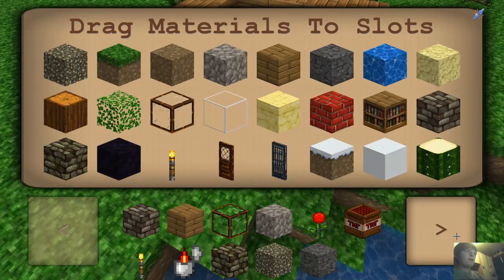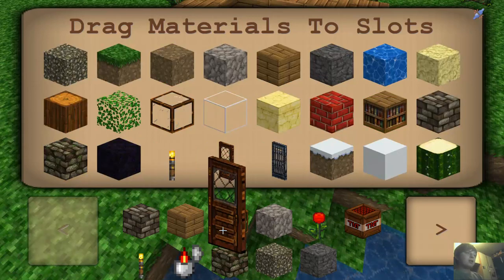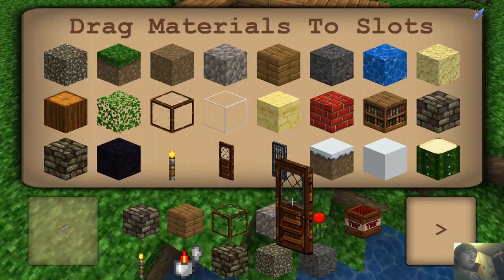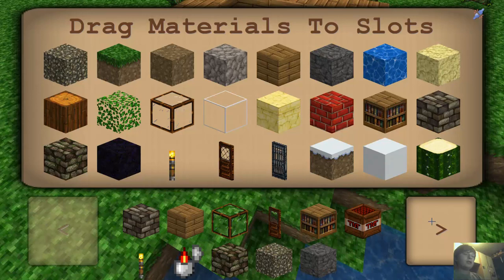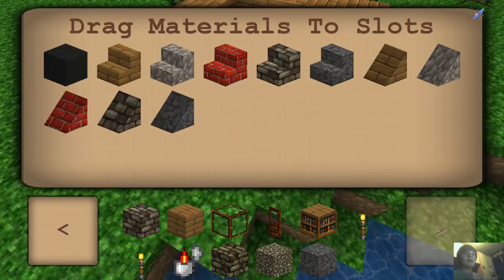Very basic blocks. I want that window. Torches — I don't want TNT; I'm not going to blow anything up. Not that I know how to yet anyway. Alright, we need a wooden roof. It's got to be an all-wood house — I'm a bit weird like that.